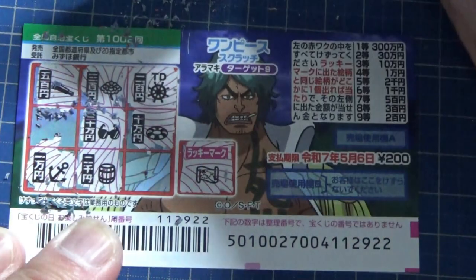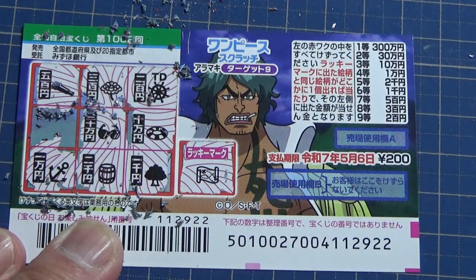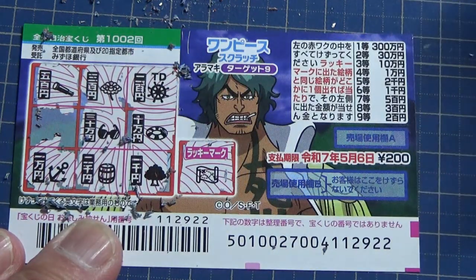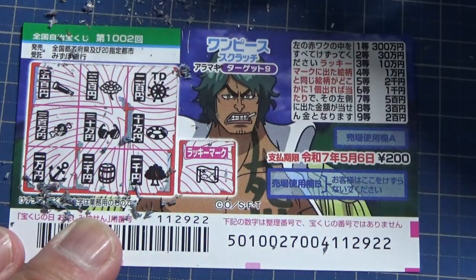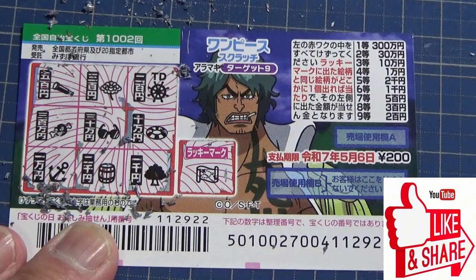Sanjuman-en, no good. Actually, is it a tree? This is my last chance to win anything. Sunglasses — Sanjuman-en, no good. I have completely lost. Now you know how to play the One Piece Scratch game 1002. Thanks for watching — like and subscribe to my channel!